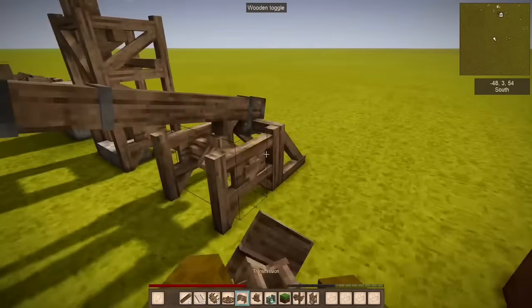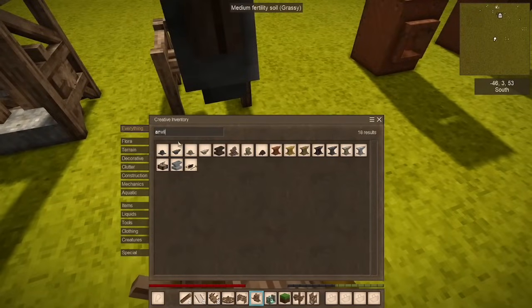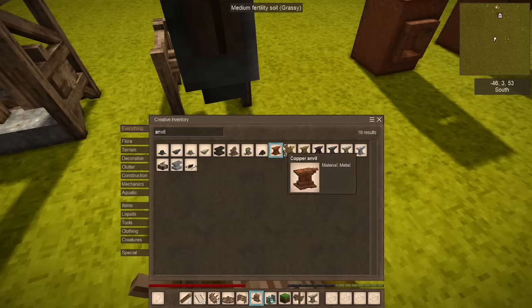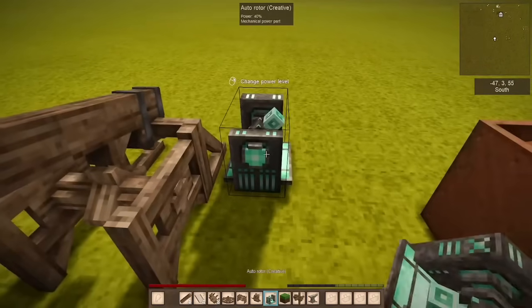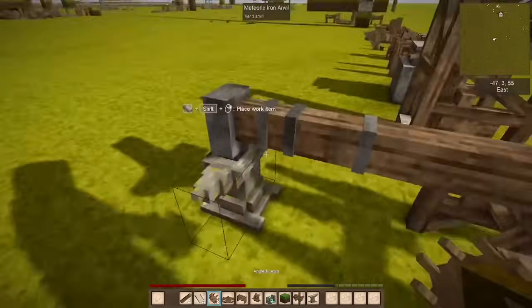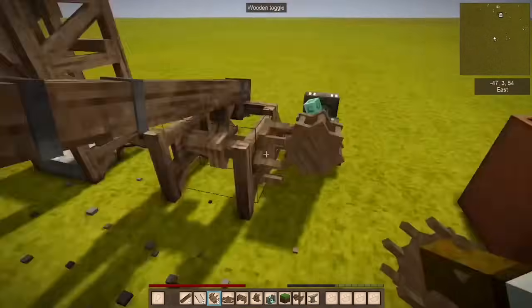So the helve hammer is used to hammer an anvil, and 318 energy is quite a lot. There are two inputs, one on each side, and it is quite annoying to set up.